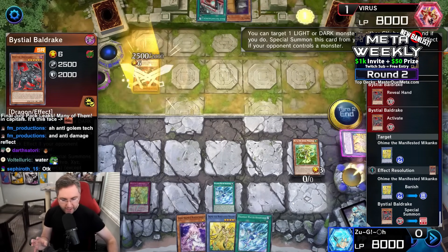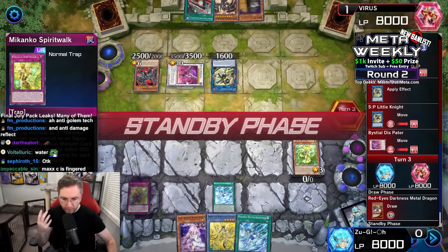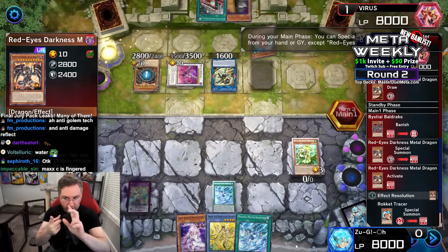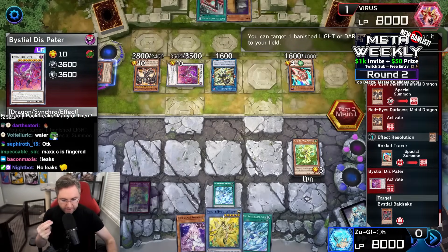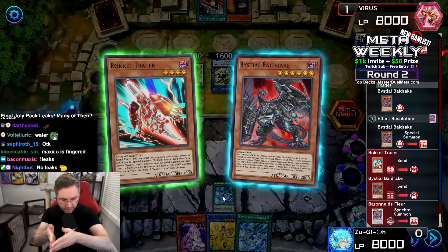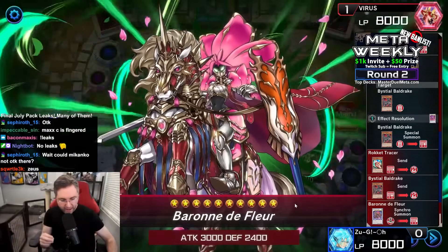Bald Drake within the end phase, banishing the Ohime. We have the spirit walk, which could suck up a monster the opponent controls. How do we deal with the Hugh Lee? Can't be destroyed by battle, can't be targeted, can't be destroyed by card effect. We have to get rid of the Makanko Water in the back row without targeting it. We're going to make a Baron DeFloor — but we still do not have an out to the Hugh Lee.